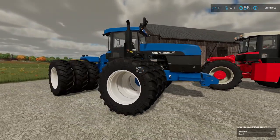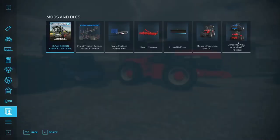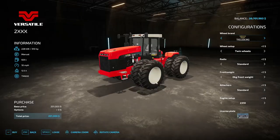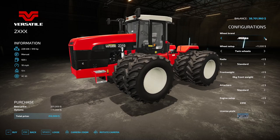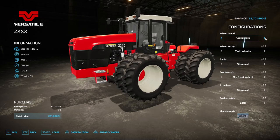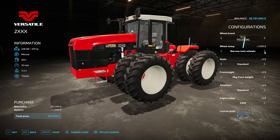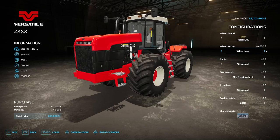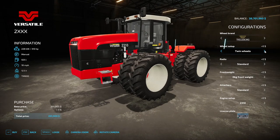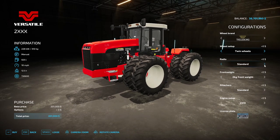Let's take a look at the in-game menu for the Versatile first. Running through the tire options: Trail Board, Michelin, Continental, Midas, BKT, Vredestein — back to Trail Board. You also have twin wheels, triple narrow, twin wheels, and wide tire configurations.